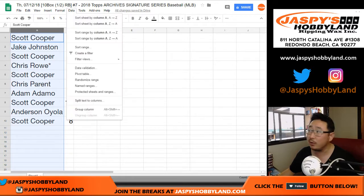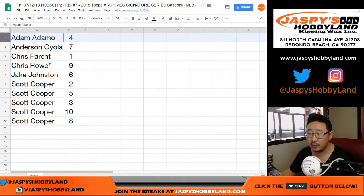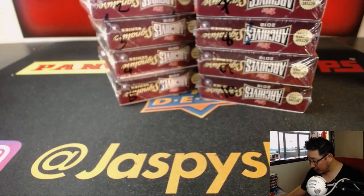We'll do these in alphabetical order, so we'll sort by column A. There generally isn't any trade, so TWC — trade window closed. Let's dive right into it.